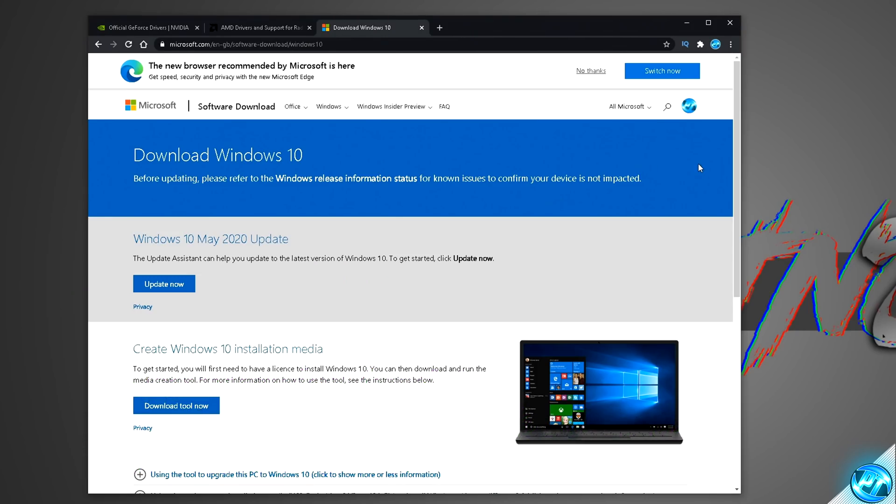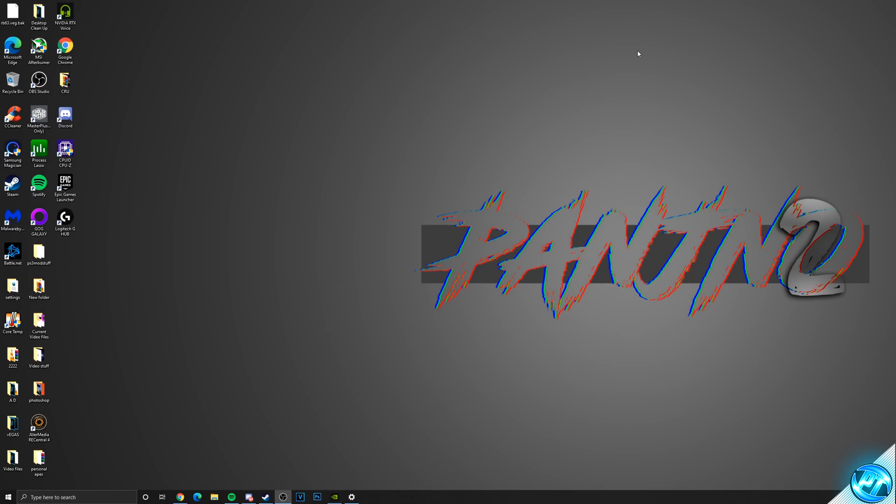Alternatively, you can navigate into the description down below and manually install this update yourself by going to the Windows 10 update link, then go over to the Windows 10 May 2020 update, click Update Now, download the utility, and open it up. It will then update your Windows 10 for you and get you up and running.